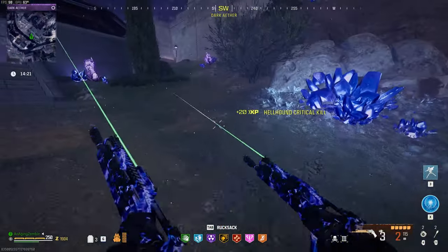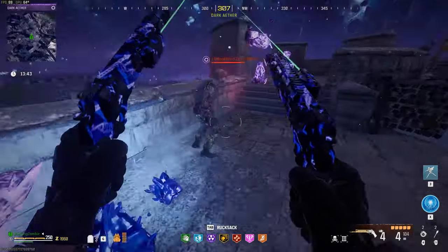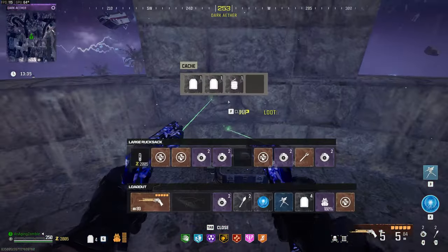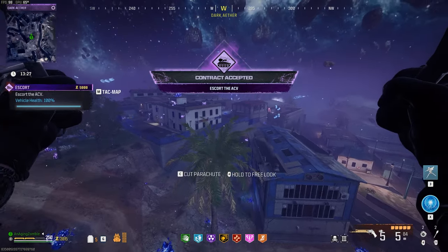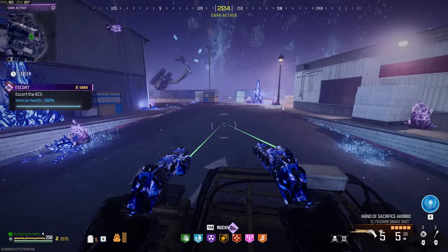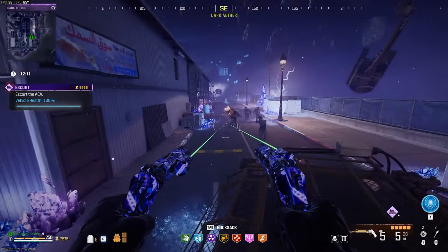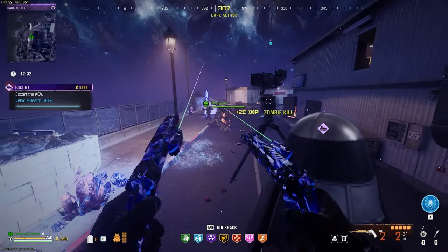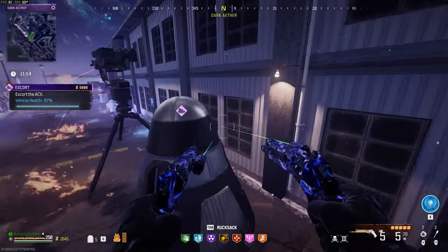I ultimately want to get all the schematics — well, really the Aether blade, but in doing so I would get all of them. So same strategy: I'm really going to focus just on the backside of this as much as I can. Manglers' shots will hurt the ACV, so I do also want to be cognizant of any of them in front. Everything else should be destroyed by the ACV.